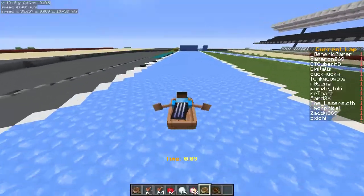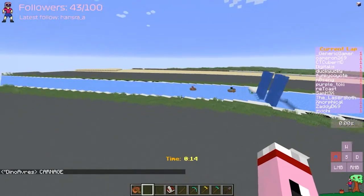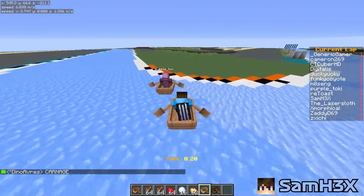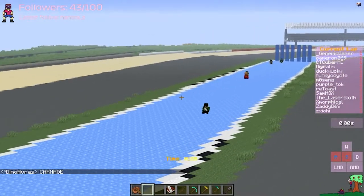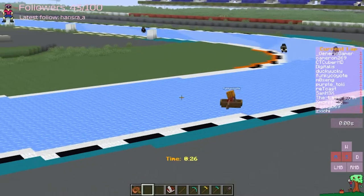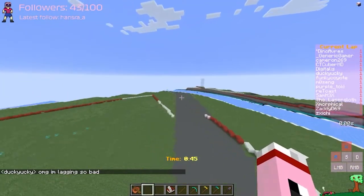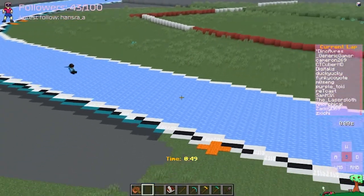Purple Toki and Sam HX pulling up ahead here like the real Lewis Hamilton and Max Verstappen. As we go in through turn one and turn two, we had absolute carnage right behind. I already bumped into the back of Toki, this is not gonna be a good race. But pulling up right behind, we have Lazer Sloth coming to third place. Funky Coyote and Digitalis in fourth, swapping positions, but Funky Coyote keeps it right up ahead. Onto turn six, past the Wellington straight. Purple Toki staying ahead, keeping a nice clean racing line with Sam HX falling closely.